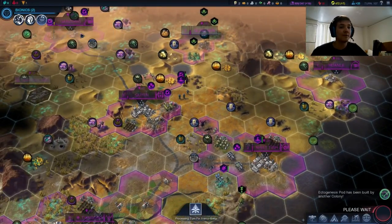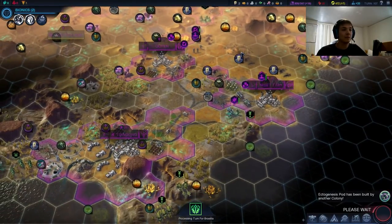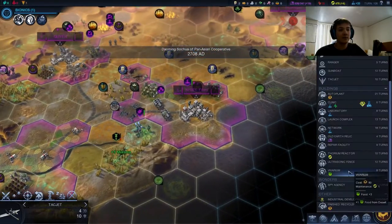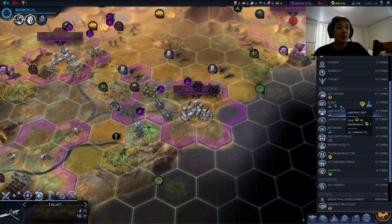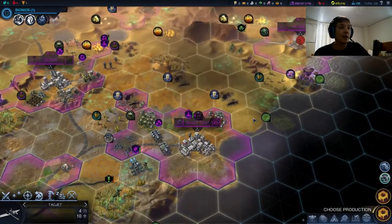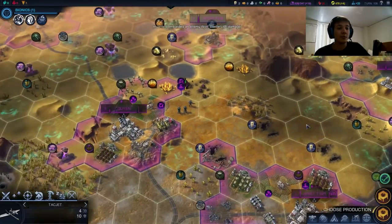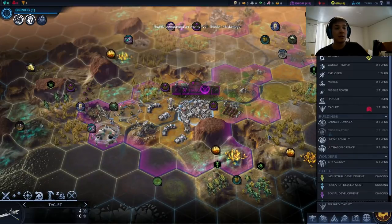I want to get bionics up, I want to get the pharma lab up. I'm just all about growth right now — growth and health. So we did finish the recycler now. We have the option of going clinic or vivarium. I think we're going to go with clinic — I really want to deal with some of that health nice and early. It's preventing our cities from growing, and growth is super important in this game for long-term production, long-term science, long-term health.